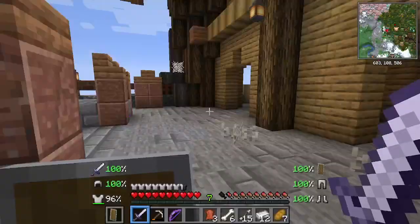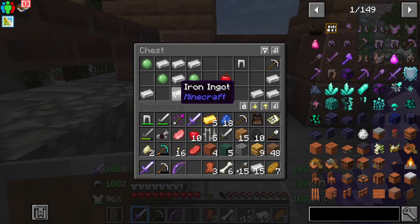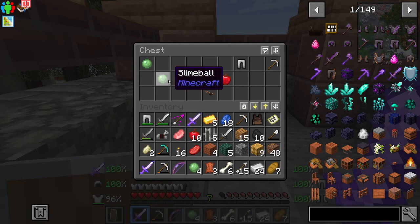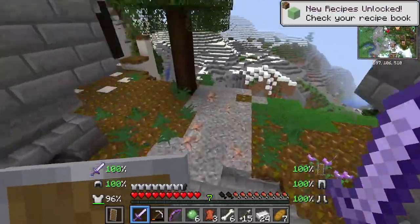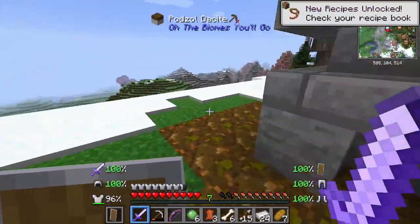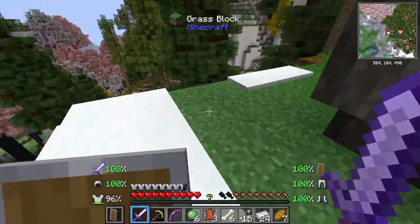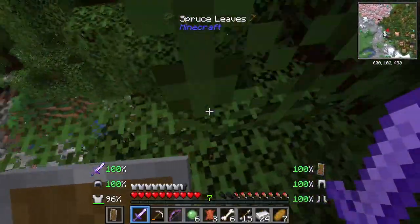Now I feel I needed these boots for nothing because they were already in a chest. So I'm gonna get the slimes and then nothing else because I don't need anything else. I'm going to run because I don't want any trouble and I don't want to lose everything I just got.